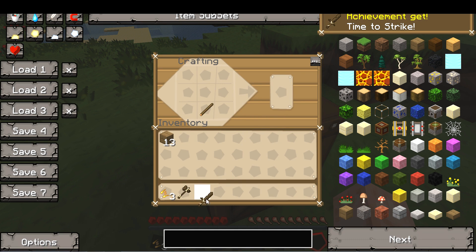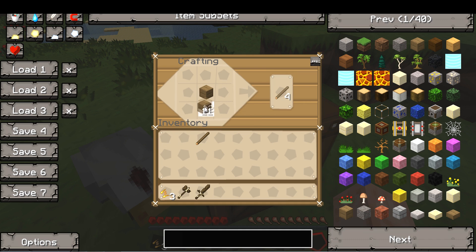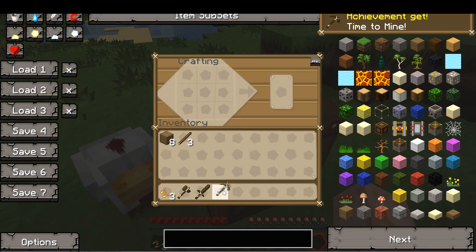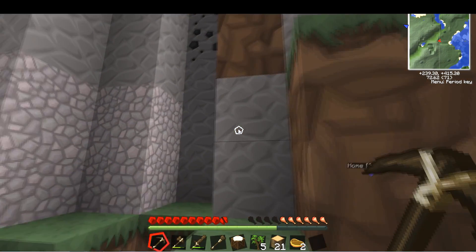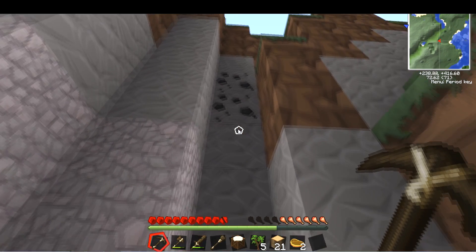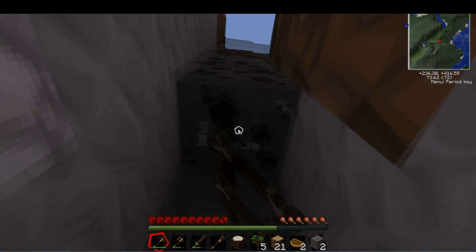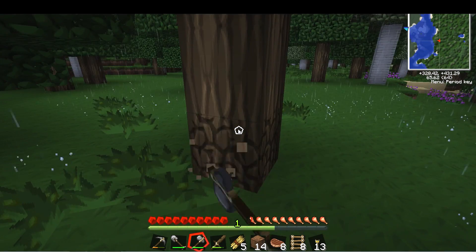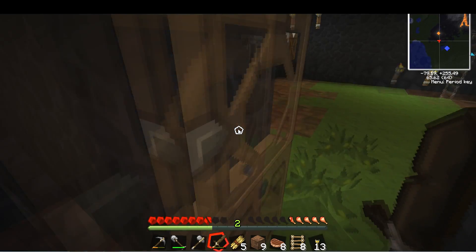I could spend hours showing you all the minute details and all the little places I ran to getting established, but I think I've already told you there are some interesting things that I built, so let's just give you the abbreviated version. First of all, find a source of coal - which I found. Find a source of wood. Chop chop chop chop. Run screaming home. Dig a hole. Build a bunker. Dig a deeper hole.